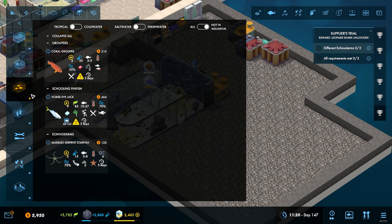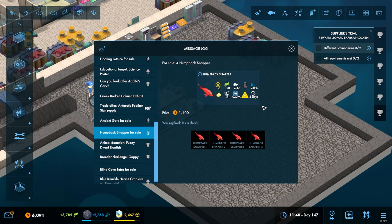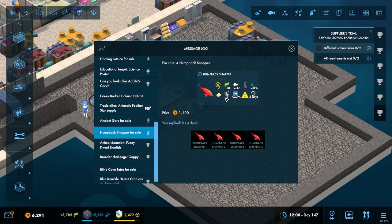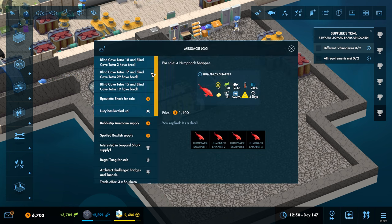These horse eye jack things are absolute menaces - they're going to eat anything up to size 10. Those humpback snappers that were in there, they'll be okay, and the others will be all right too. They can go in there as well, so that's more animals we can put into this big tank. We are going to do another one of those plant-alongs which is great.